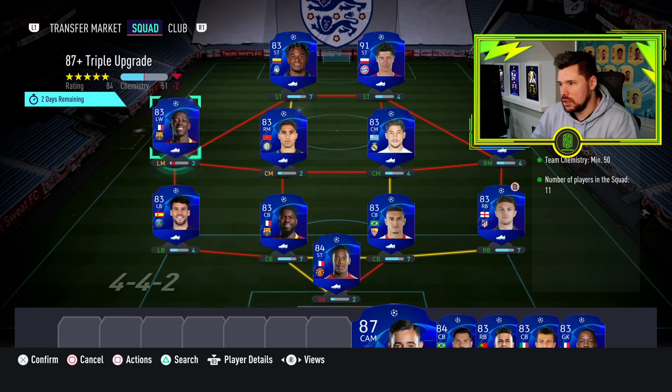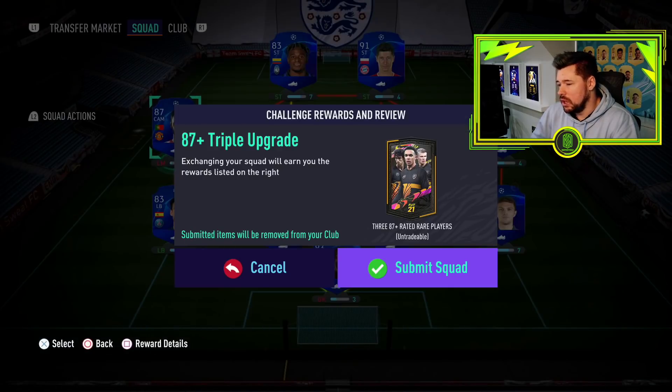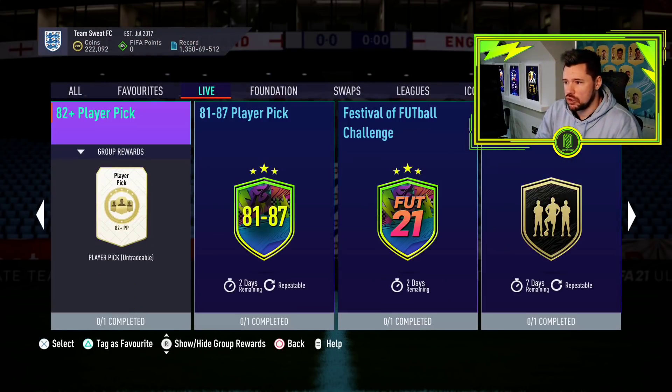What have we got in here? So the 84 is there. That'll do. If we can get the chem here — boom. 387-plus rated players for an 85 rated squad, it really is not that bad at all.